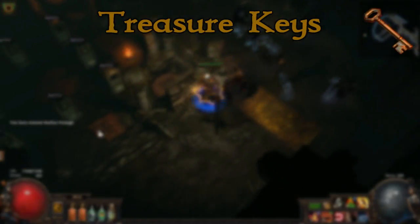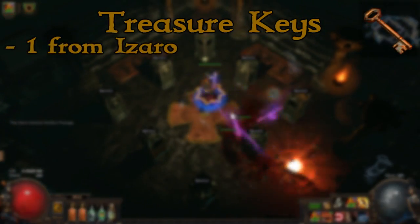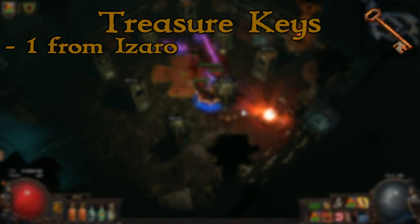Starting with treasure keys, you of course always get one from killing Izaro at the end, so this will always happen if you manage to finish the Labyrinth successfully.